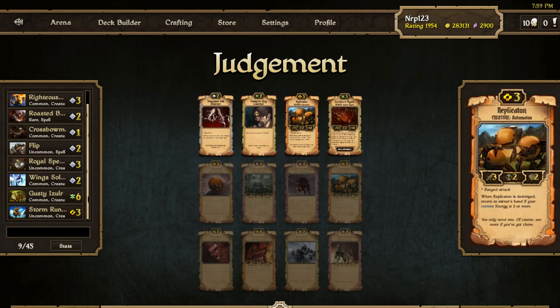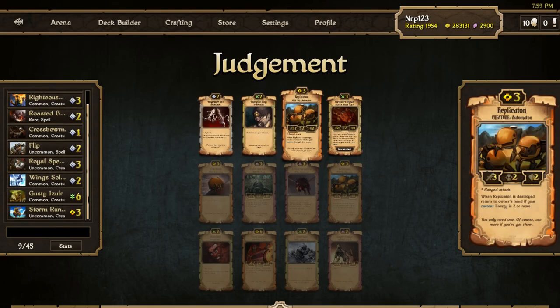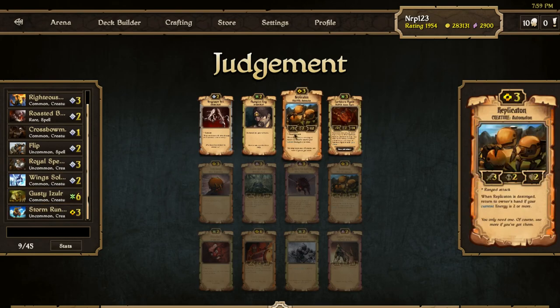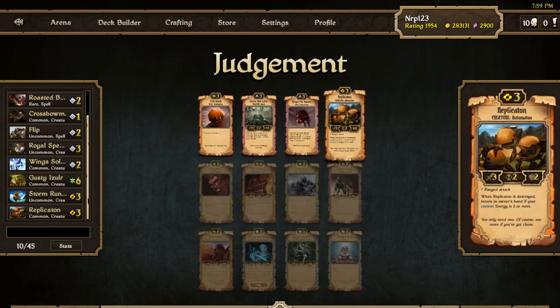I could go double Replication into Clock Library — Energy doesn't look too bad. Or I can take the Earthworm Mystic and be in Growth. I started with Energy and I think Energy has better growth options. There's a Vengeance Veil with Replenish but I don't think it's very good. I'll take the Replication. Now we've got some more Order stuff again — still take the Replication just in case.